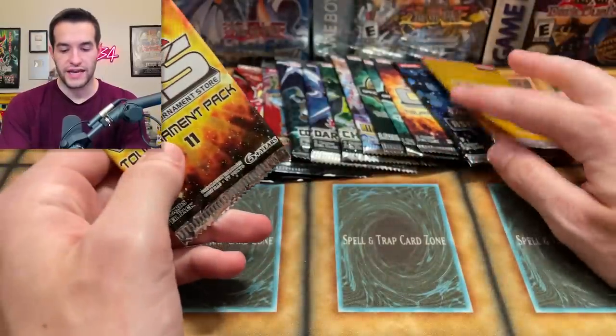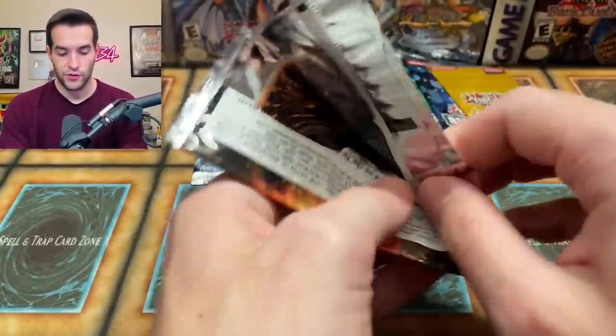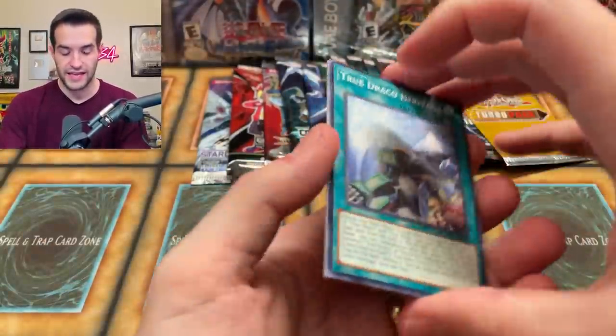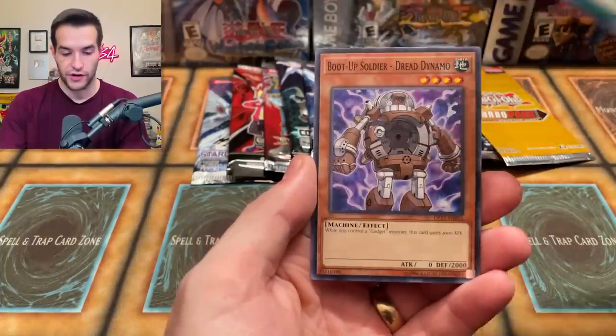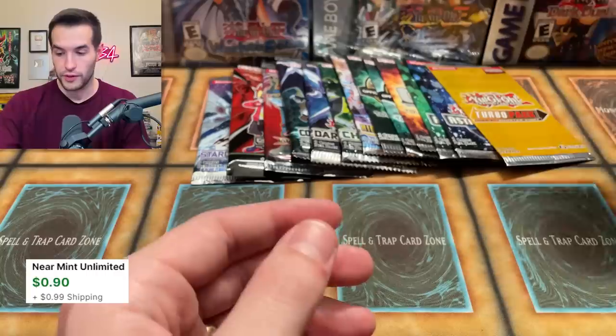We have one more OTS 11 and then everything else is a singular pack. Let's see what we can get — can we get something good? Come on, give us an ulti! True Draker Heritage, Boot-Up Soldier Dread Dynamo, and Aloof Lupin again. So we're really playing that Thunder Dragon deck it seems.